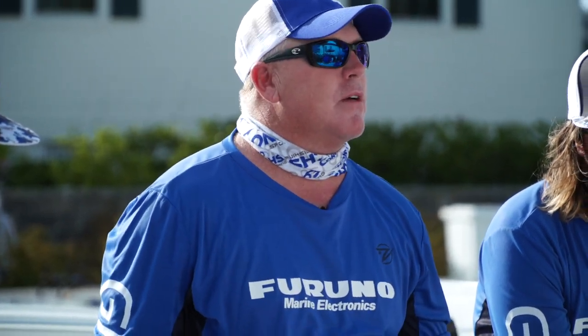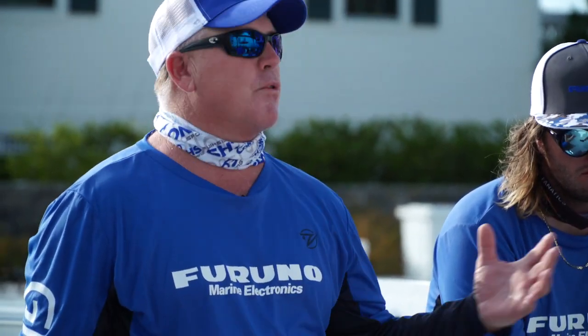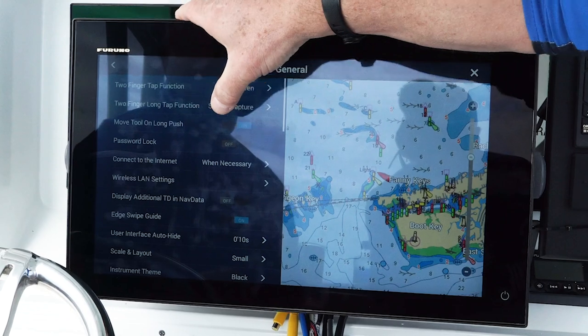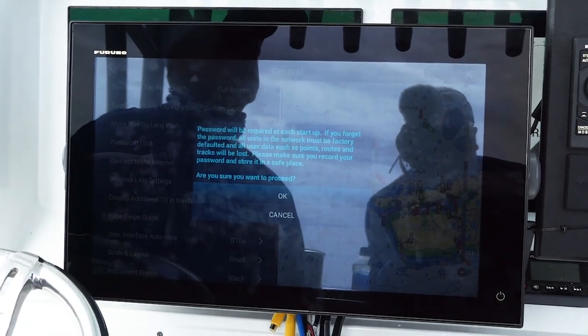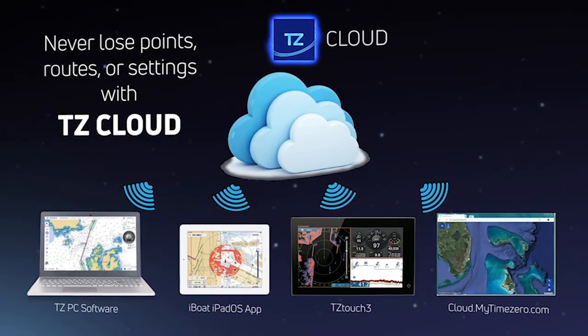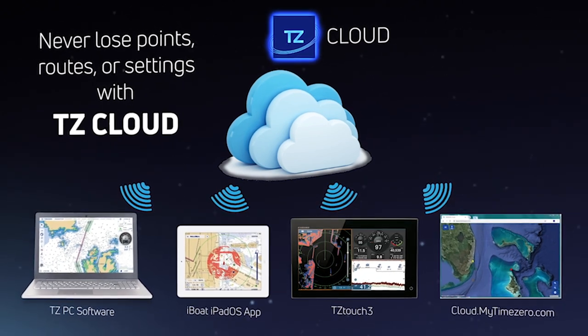One thing that impresses me is keeping those 3,000 spots safe — that is number one, the pin code. I know those other boats aren't going to have that. I've been asking for years why doesn't somebody come out with that. Furuno, home run — you guys did your homework. You go into the home menu, click on settings and then general. Password lock is off right now; all we have to do is turn it on and enter our code. There's a warning saying if you forget your passcode the data could be gone, but the cool thing about TZ Touch 3 is the new cloud feature. If you save your data to the cloud, even if you forget your password or something catastrophic happens, all your data is still safe in the cloud and you can reload it right into the machine.